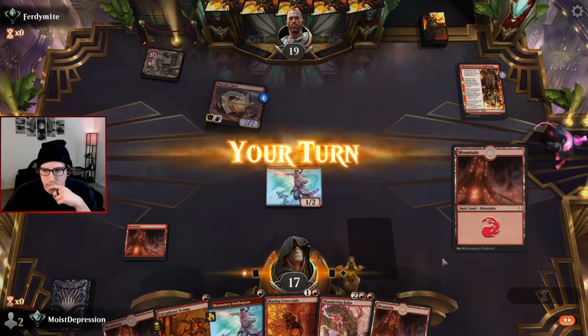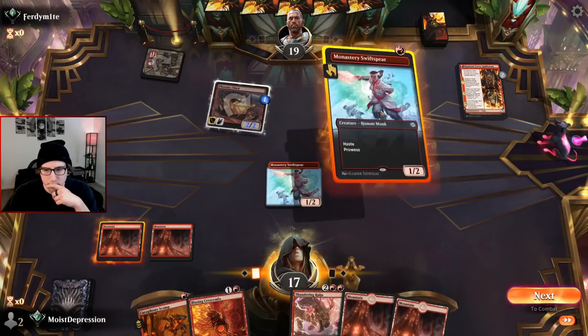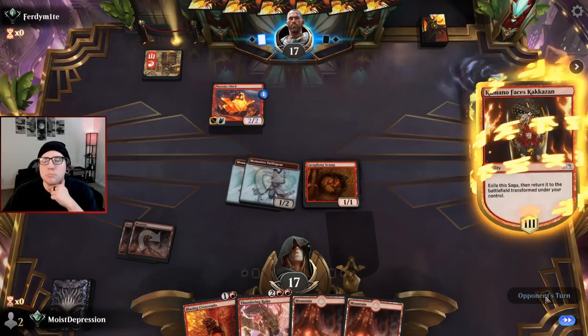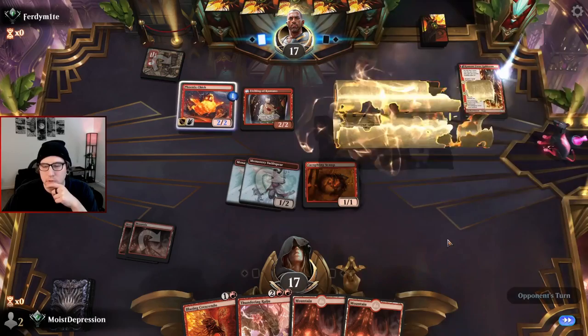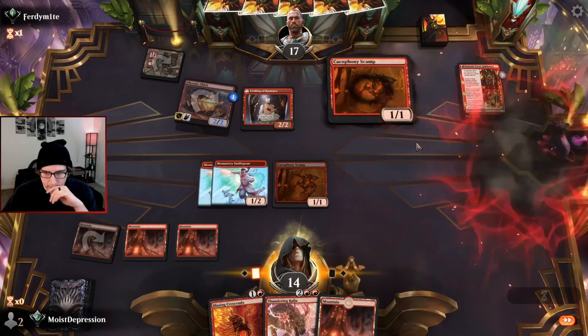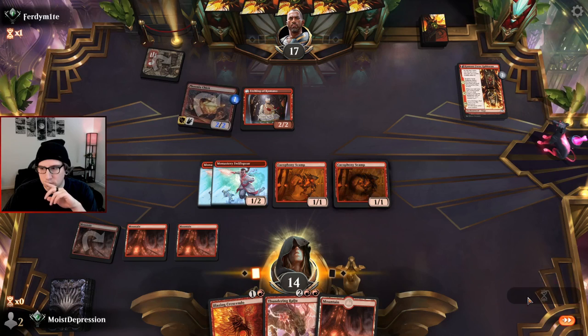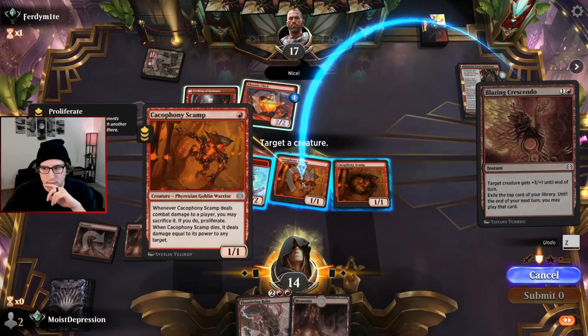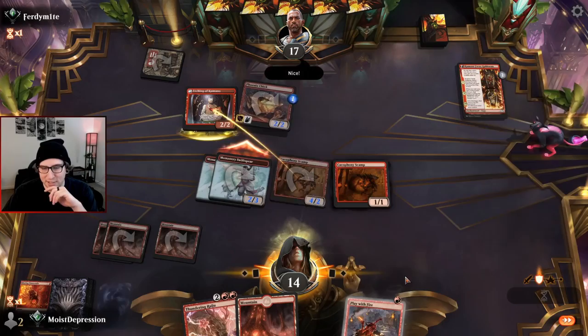We have our land for the Raiju — that'll be hard for them to deal with. Let's distract them — we might be able to pull off the Scamp now, just distract with the Swift Spears. They do not swing — they might know what's up with the Scamp. Will they expect the double Scamp? This could go well. Why are they good gaming? Has he seen this deck? It's a one-of — oh we're exiled. I am a fool.